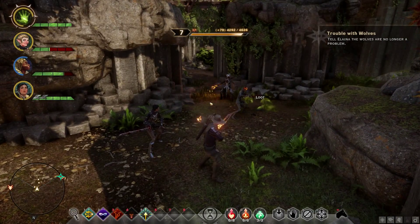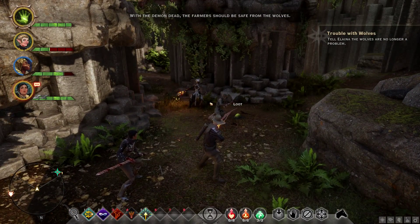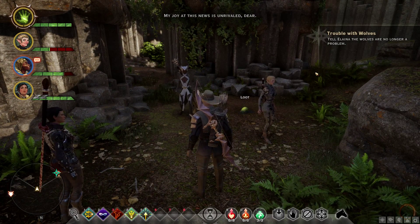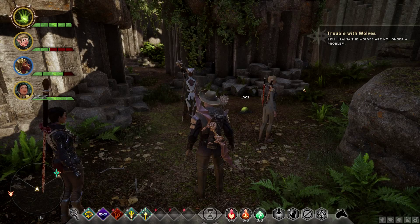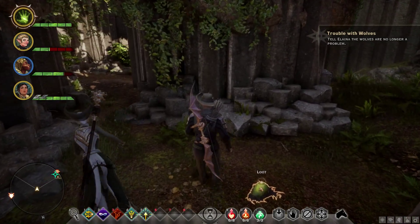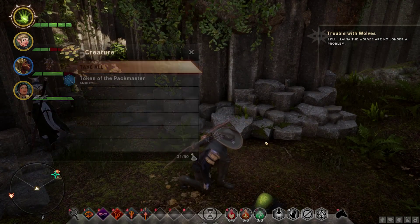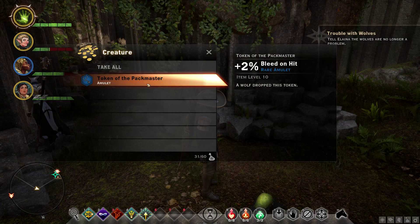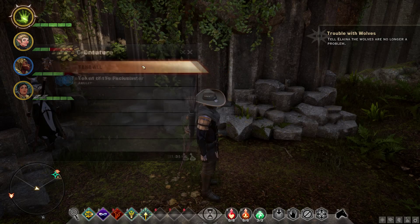Come on, let's take this guy out. Tell the land of the wolves they are no longer a problem. My joy at this news is unrivaled. Token of the Packmaster — a wolf dropped this token. Plus 2% bleed on hit. Okay.